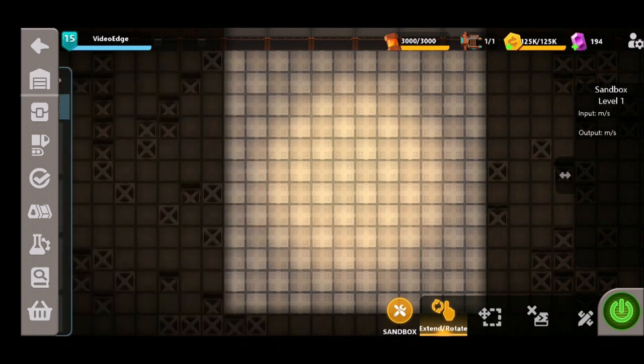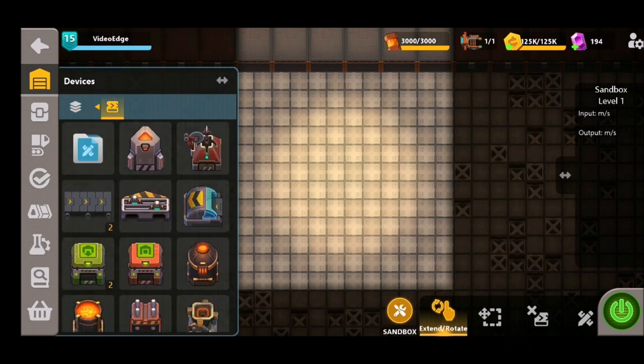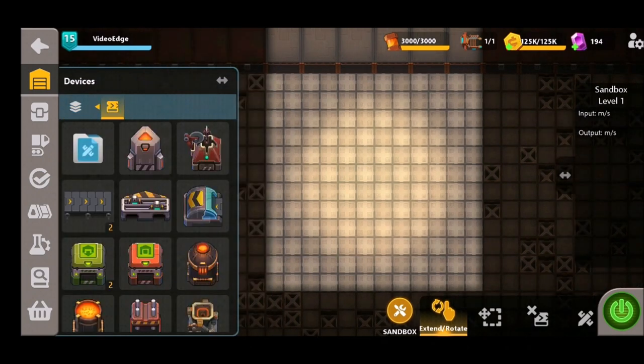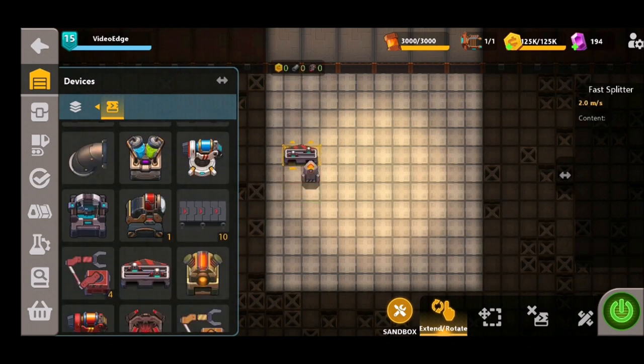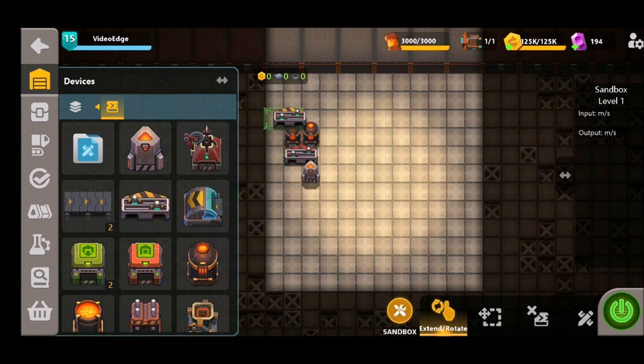The very first thing we need to do is put our synthesizer down, exactly six squares down, and then get a fast splitter to separate the supply lines. We would usually place down another splitter to split this off two more times, but we're going to be using heaters before we split. This makes it a little less efficient but provides more space to play with. We then place our presses and exporters down - that forms the first four lines of production.